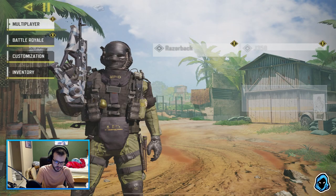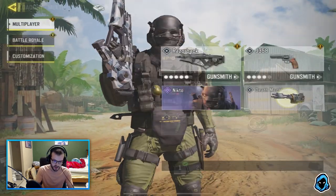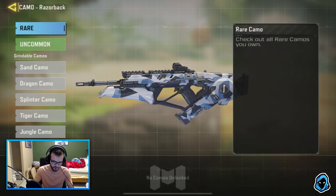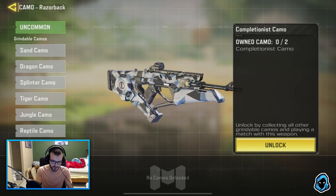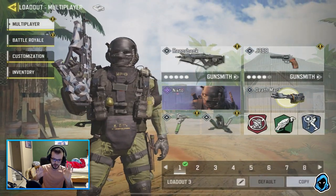If you guys still don't know how gunsmith works, I can do a video on that if you'd like. Weapon camos are also here — as soon as you go to gunsmith you can press camo and there are camos to unlock. The completionist camos will be gold, platinum, and damascus. I'm going to be doing a series — like road to gold or road to platinum — so you'll get insight on that.